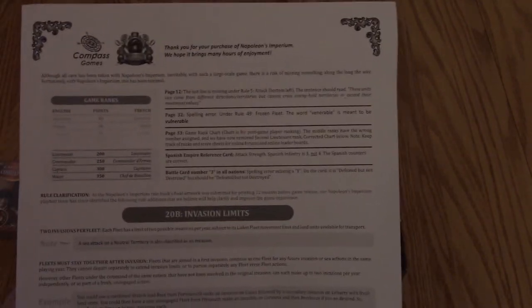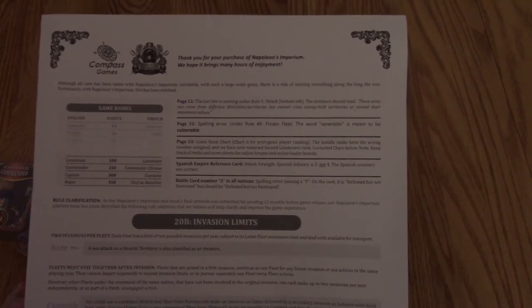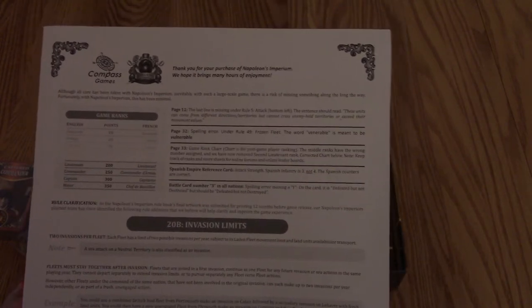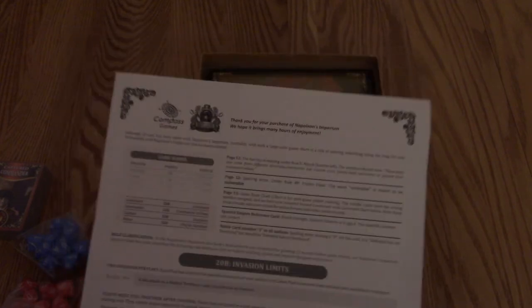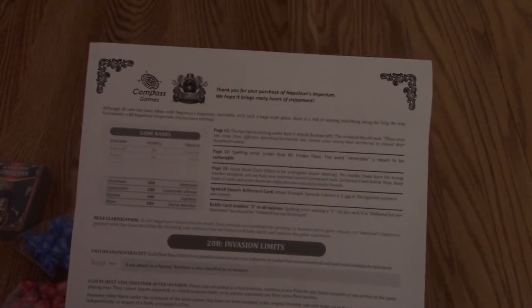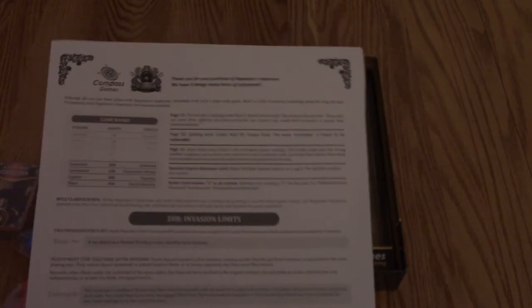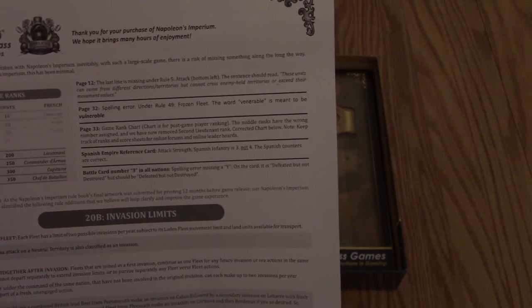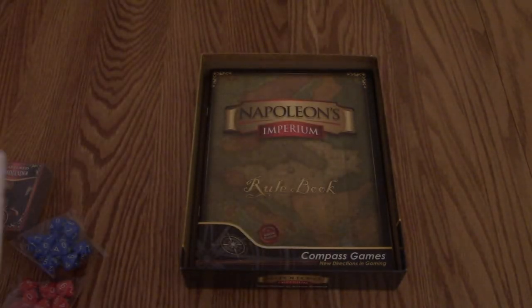Looks like we have some errata and clarifications. Compass is usually pretty good about proofing anything before they get it out to you. A lot of times you'll open and see a stack of papers. This one - The Lamps Are Going Out - has all of the errata in it, and it's pretty minimal. Just looking at this: minor spelling errors, clarifications. Looks pretty minimal.